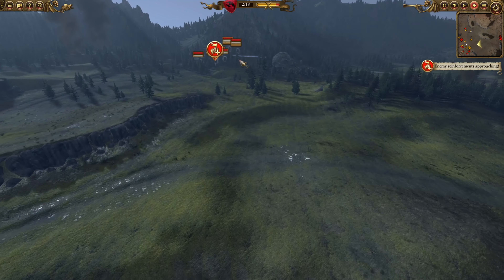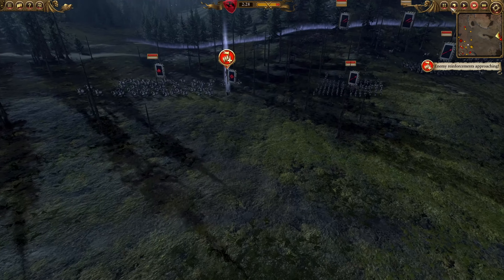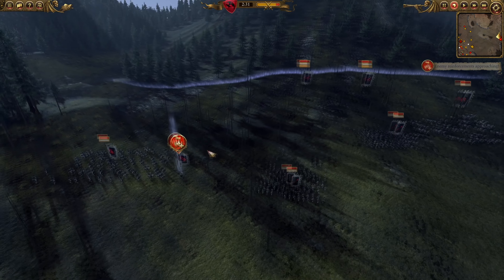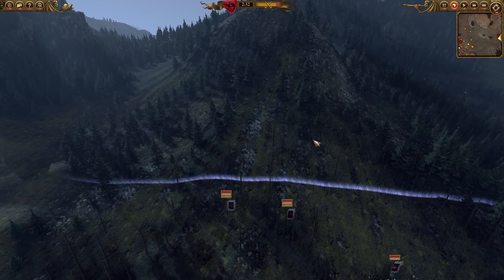This second reinforcement that arrives is a bit tricky. They have a Light Wizard, Knights, two Spearmen, two more Knights, and two more Hellstorm rocket batteries.